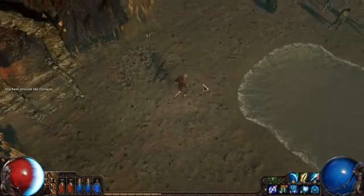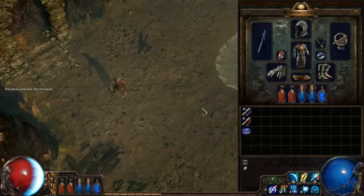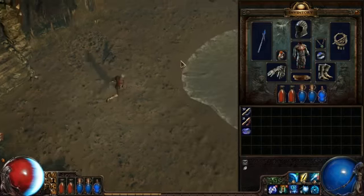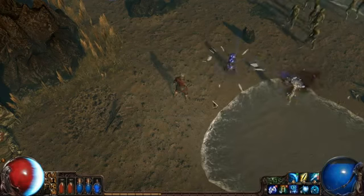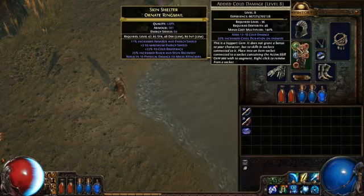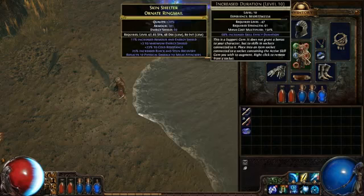This Templar is interesting because it uses totems combined with a certain skill — Ice Spear in this case. We have a totem support gem, and basically this allows you to cast a totem which will use any skills that are attached to it, in this case Ice Spear. He also has two other support gems attached to this skill: added cold damage to increase the damage that it deals, and increased duration so that the totem lasts longer.